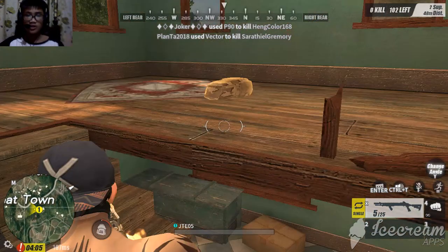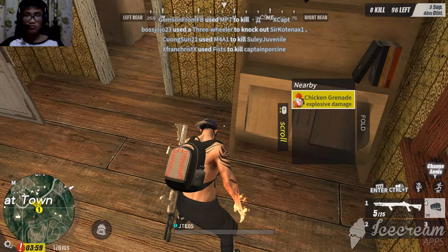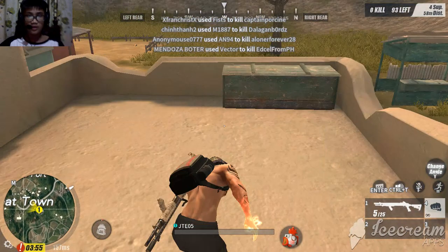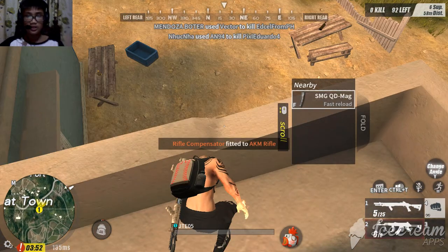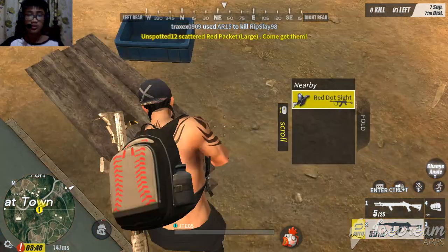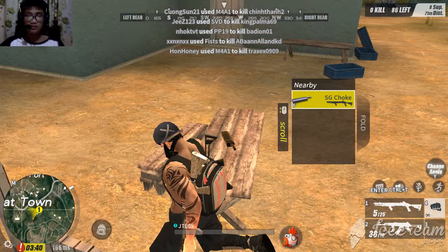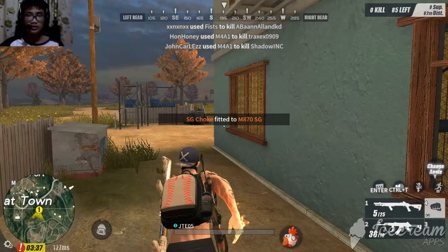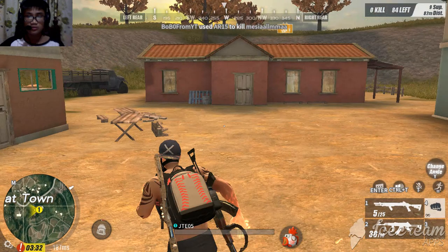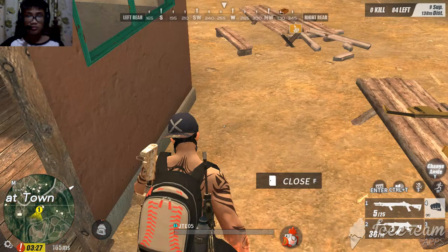What do we have here — we have a level three backpack, wow, level three backpack for one spot. We have the Fist of Fury right now guys. We have an AKM, which is a terrible gun — I mean it's powerful, but for me it's terrible because it's not easy to aim at range. We only got a shotgun. There are a couple more houses here and some guys nearby. We got a foregrip.